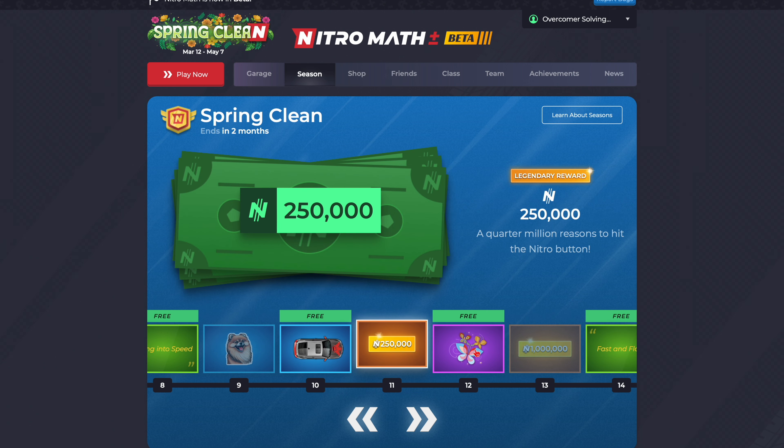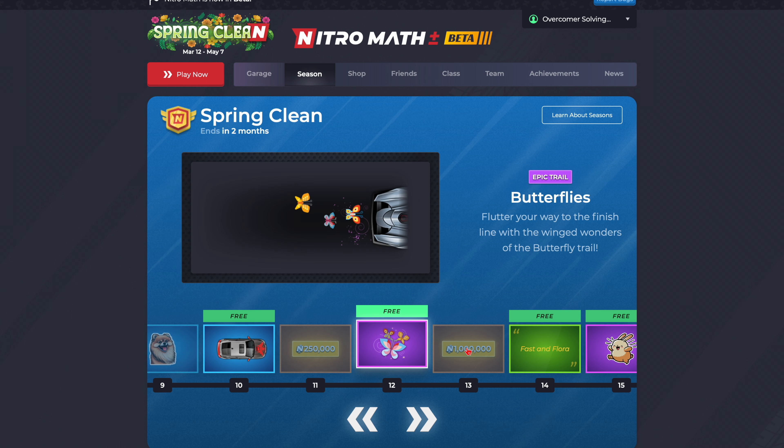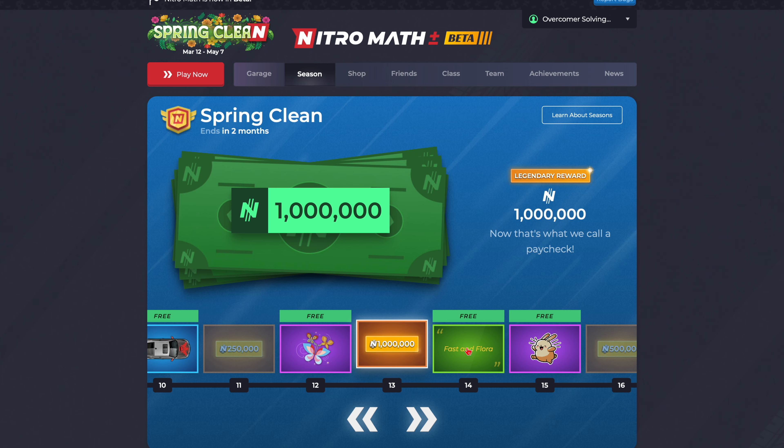Then $250,000 — 'A quarter million reasons to hit the Nitro button.' Then we have Butterflies — 'Flutter your way to the finish line with the winged wonder of the Butterfly Trail.' Very, very cool actually. This is a pretty slow trail, but it's very methodical. Very cool. A million dollars cash — 'Now, that's what we call a paycheck.' Very good.